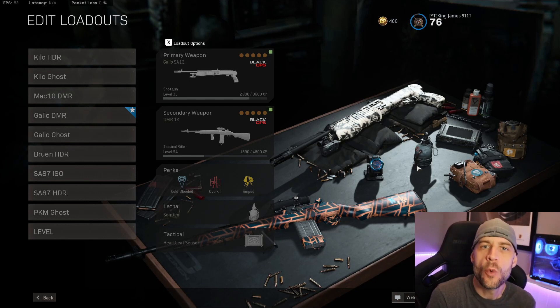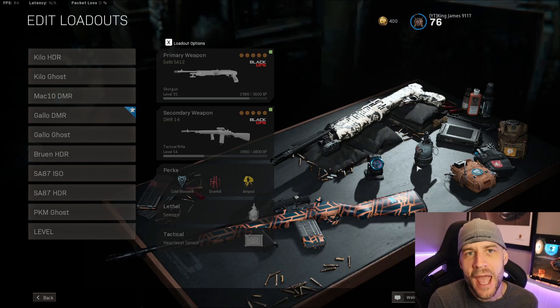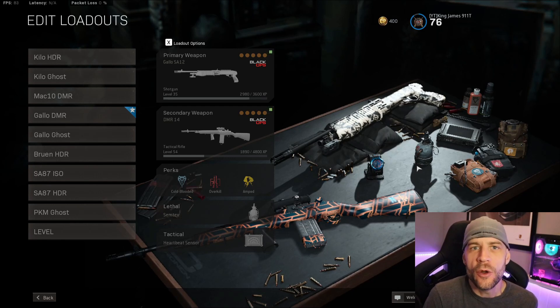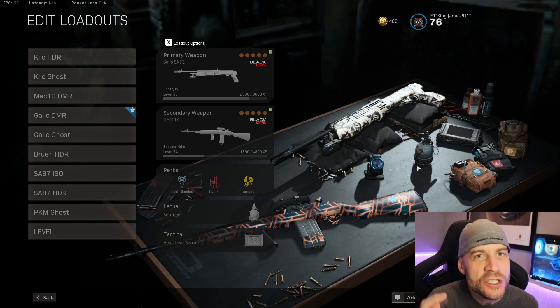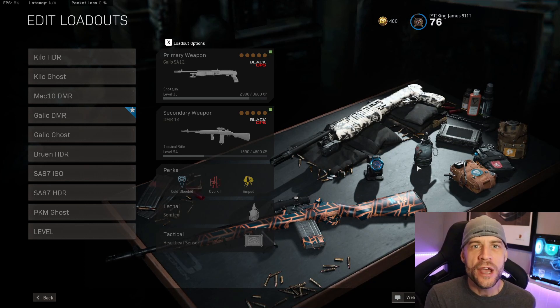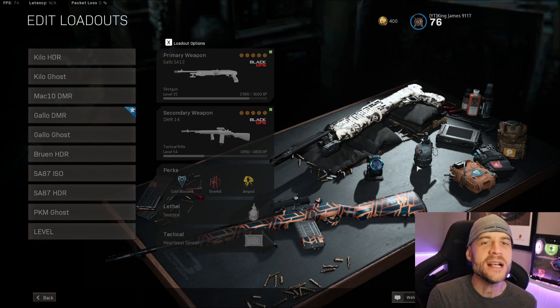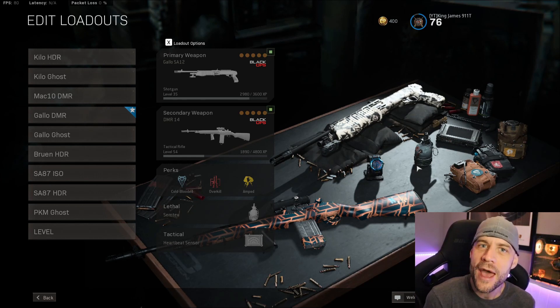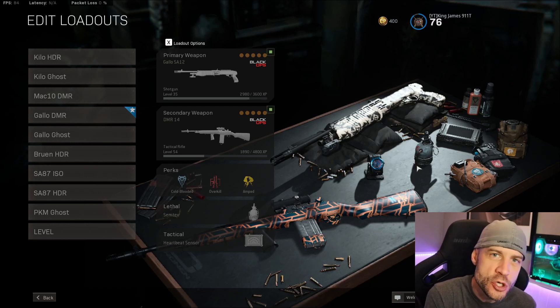The Gallo SA-12 joins Warzone with the Cold War integration. There's a whole bunch of new shotguns that came in and we were all using the Origin and the R90. But with Cold War, it brought a bunch of really new interesting guns. The Gallo is super fast shooting — it's slow reloading, but when that thing's reloaded and guys come rushing in, you can down two, three guys super fast because it shoots fast and hits really hard. I've got a really great loadout that I've been using. I'm going to show you a little bit of gameplay and then I'm going to show you my build.